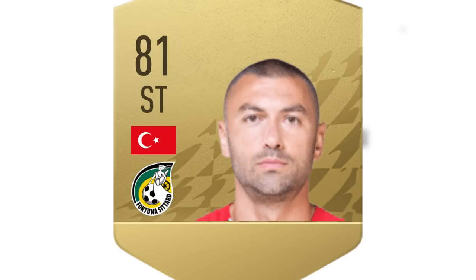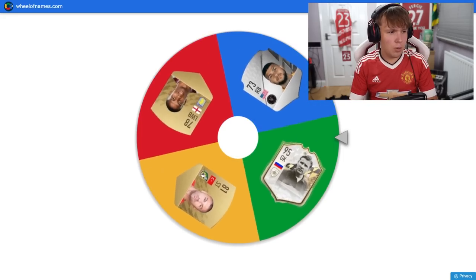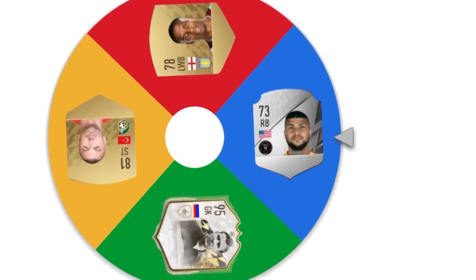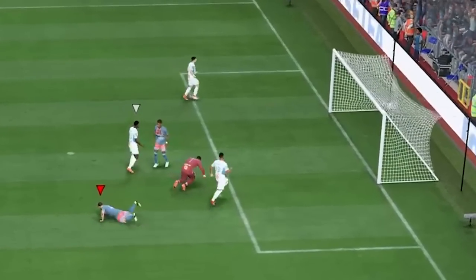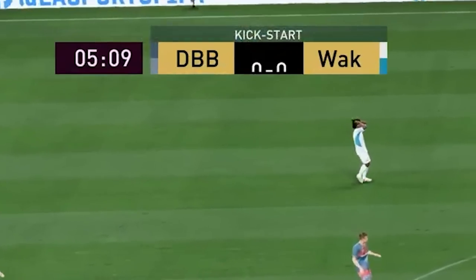On to the penultimate letter Y — pretty hard to find players for. We've got Yashin, Yilmaz, Yedlin, and Young. It's going to be Yedlin — we'll try our best. We've got a chance early on and Yedlin's put it away — five minutes. I did not expect that at all, but I am so glad.